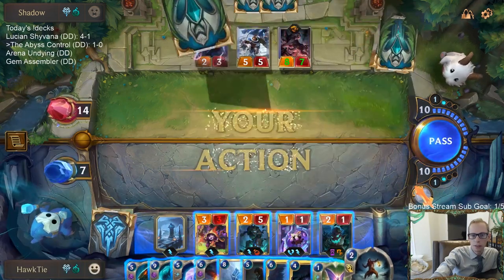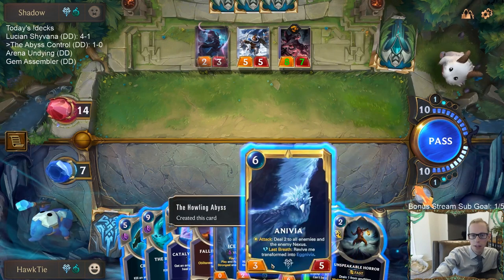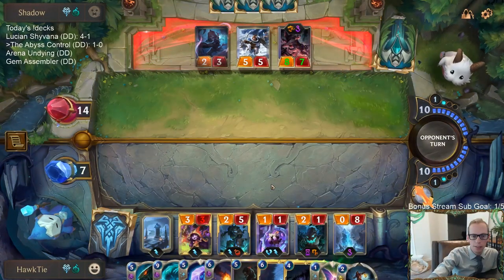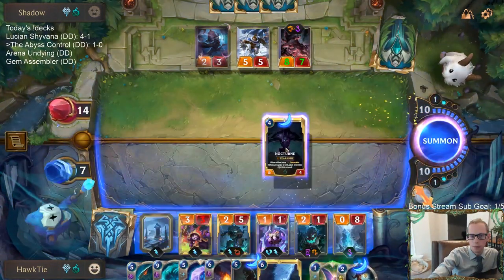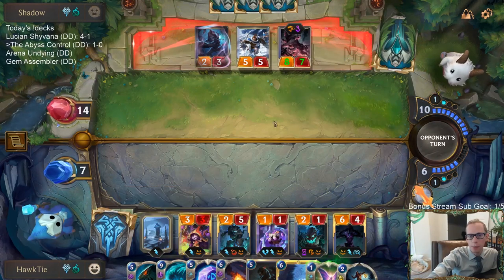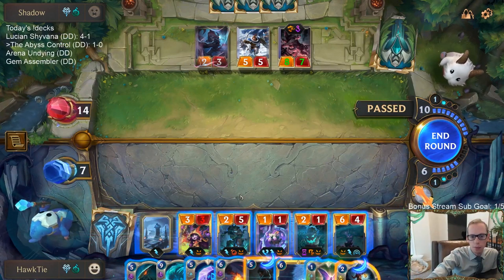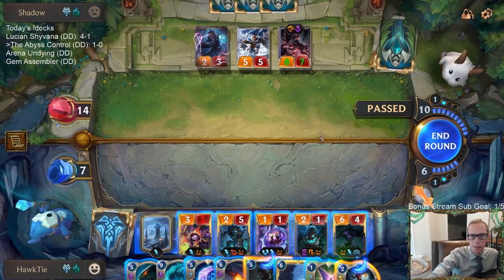Nocturne — all of our other allies have Fearsome. Let's play Nocturne and a Niv, give them minus one, minus zero. Maybe just play a Niv. I'm going to play this Ice Pillar and get it out of my hand — something I probably should have played a while ago. Right now Mentor of the Stones can challenge the 5/5, and the Sapling challenges the 8/7, and they can't block these other things. That's me attacking for 14 right now. Just attack like this for 14.